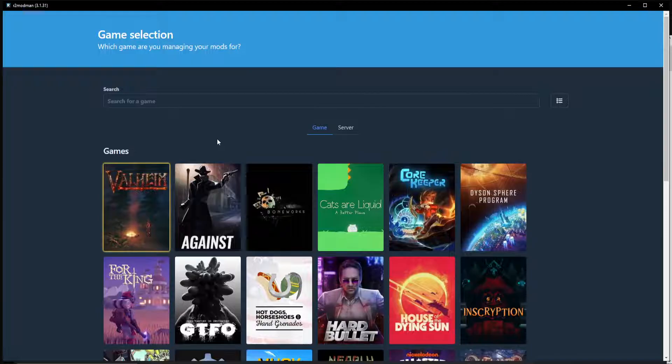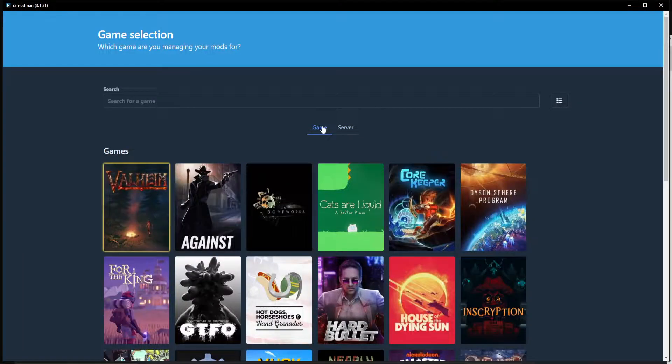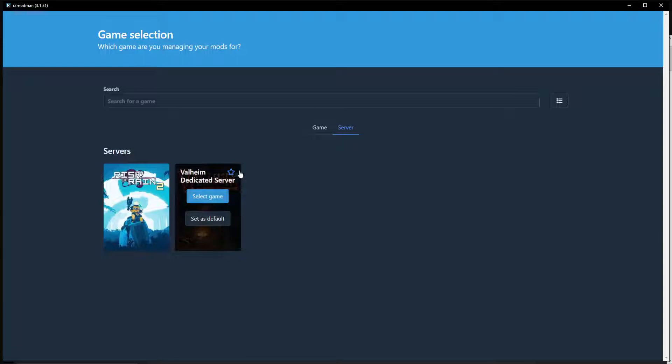The main question that most people ask is: can I manage my server using a mod pack? The answer is yes, but not all mods that you download are going to be server-side. So if you're hosting the server locally, you can click on the server tab, then click Valheim, then install and download things and set things up. If you have questions, jump into the Thunderstore or R2 Mod Man Discord to talk about that.